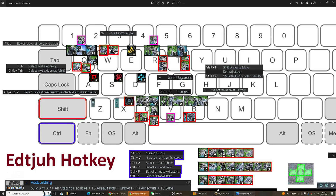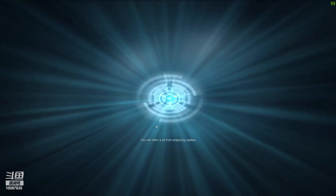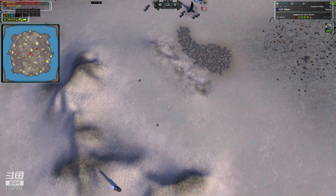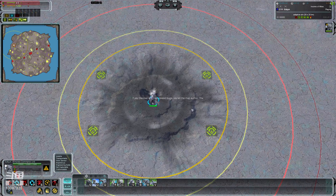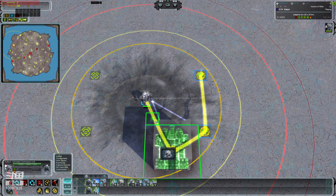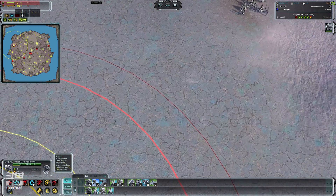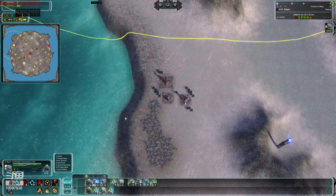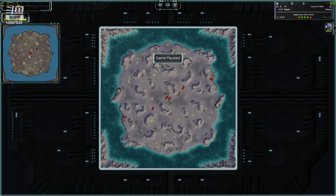One Key Zoom Pop — if I press W it instantly jumps to where my mouse is. Sometimes I like to scroll, but in situations like a strategic launch detected, I'm instantly there rather than scrolling out. If I want to follow it mid-map, I just press W again. Super helpful.